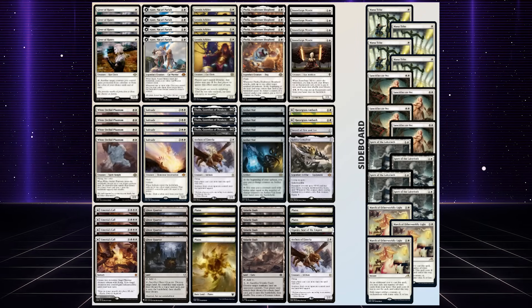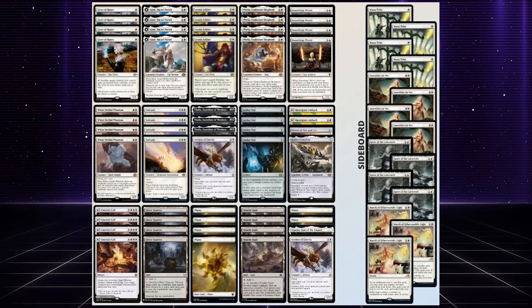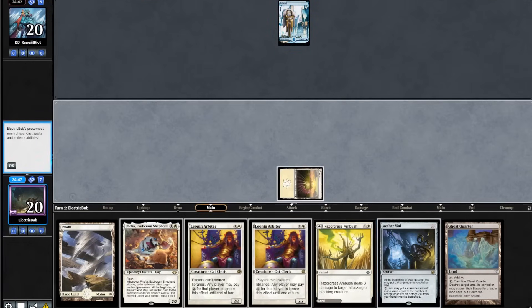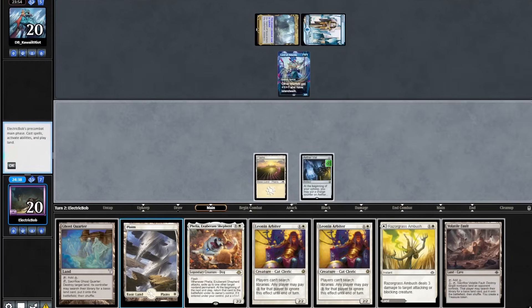We're going to be taking this sweet new list and brew into the Modern format to see how powerful Death and Taxes now is with the Modern Horizons 3 cards. Match 1, we're on the draw. Starting hand looks pretty good. It goes turn 1 Island, we draw a Ghost Quarter, we'll go Plains into an Aether Vial. Then it plays out a Cavern into a Lord of Atlantis. We draw a Volatile Fault.